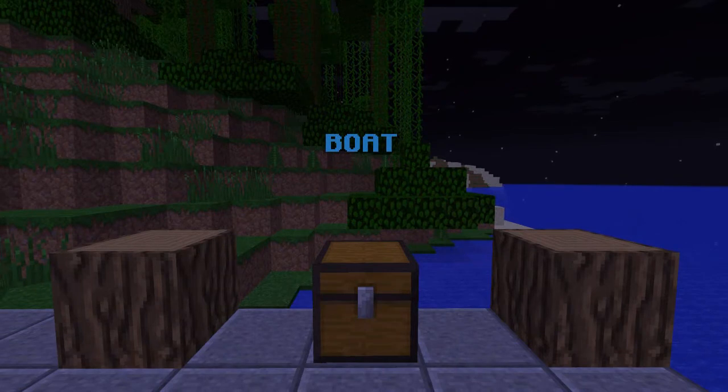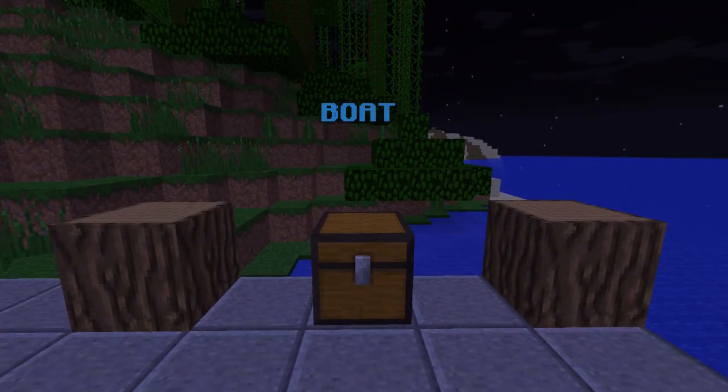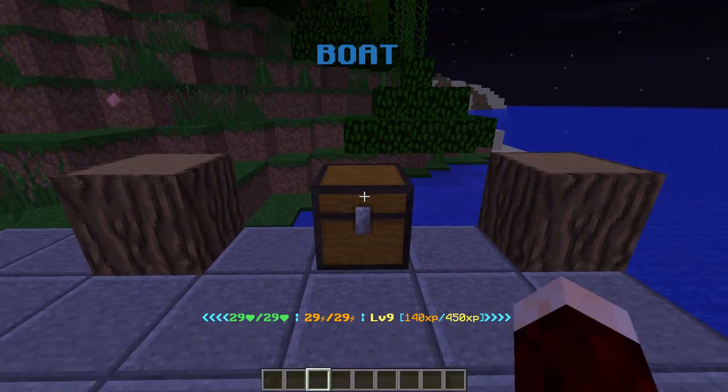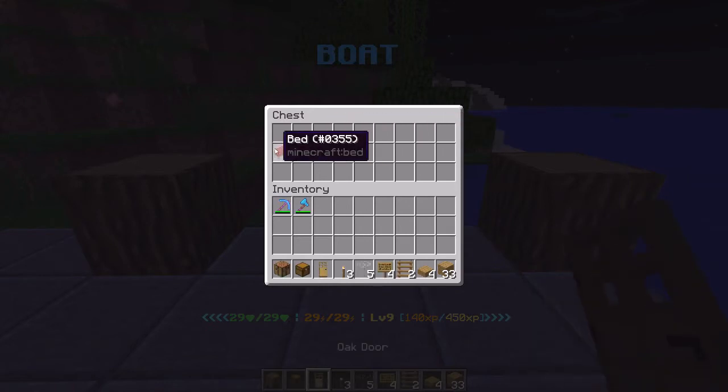I'm going to be doing this in creative mode; however, you will probably be doing this in survival. I've gathered the materials that you will need in a chest in front of me here. Vessels can be no more than 70 blocks in size altogether. Right here there is a total of 56 blocks, so you've got a little bit of leeway. Let's get started — I'm going to take all these items out of the chest.